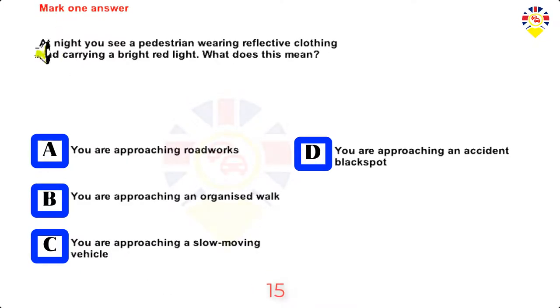Mark one answer. At night, you see a pedestrian wearing reflective clothing and carrying a bright red light. What does this mean? You are approaching road works, you are approaching an organised walk, you are approaching a slow-moving vehicle, or you are approaching an accident black spot. Answer: You are approaching an organised walk.